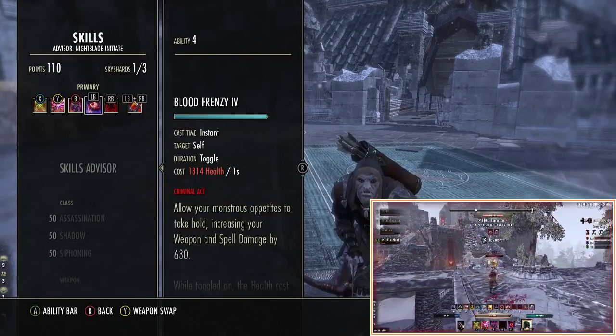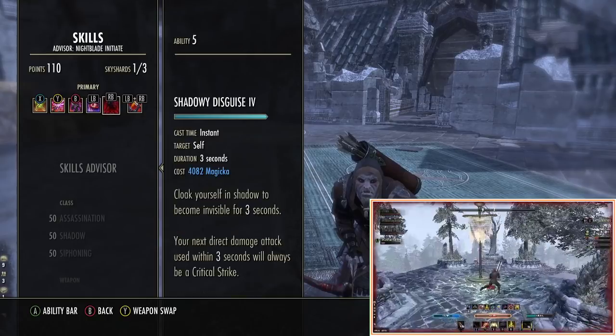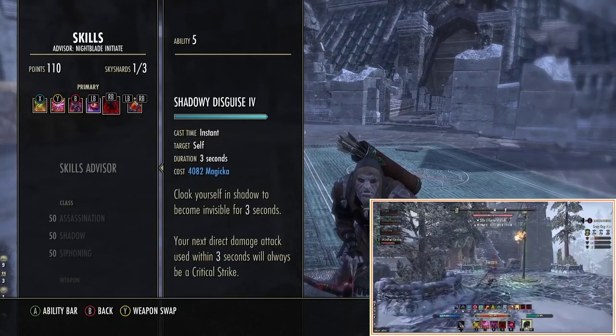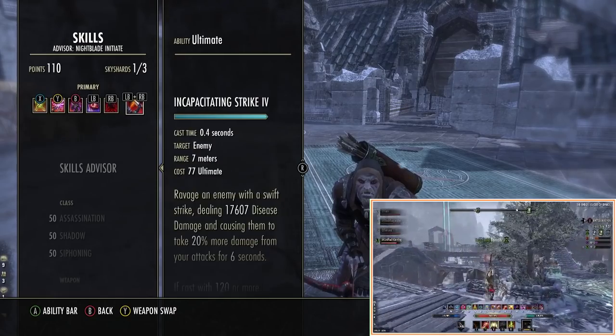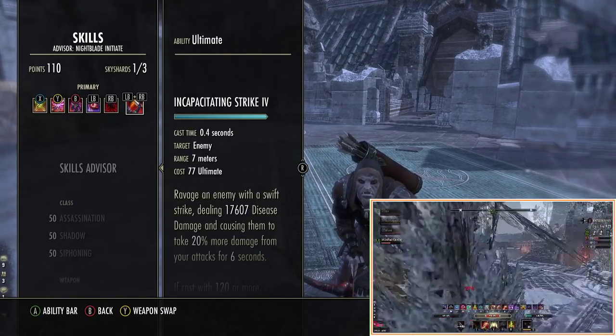We then have Blood Frenzy and we can choose which morph — we'll go through both in a second. This is the vampire toggle. We still use Cloak obviously. Cloak gives us a guaranteed crit chance, so the idea is that if we hit Snipe just before the arrow lands and then hit Cloak, the arrow will be a guaranteed crit no matter what.